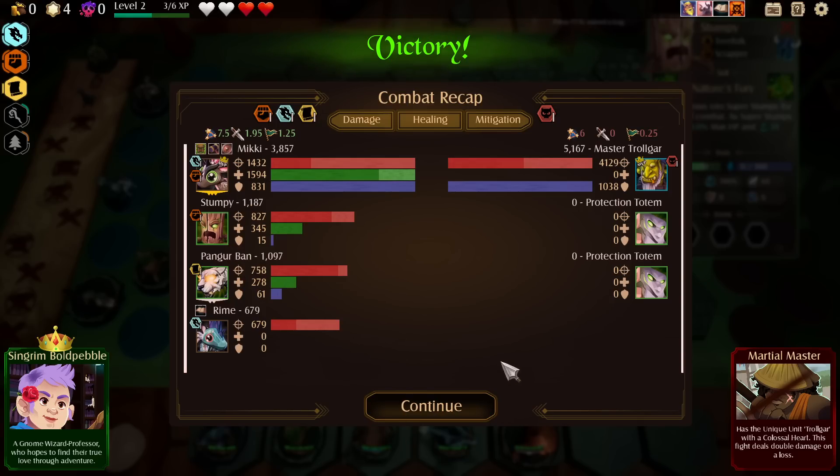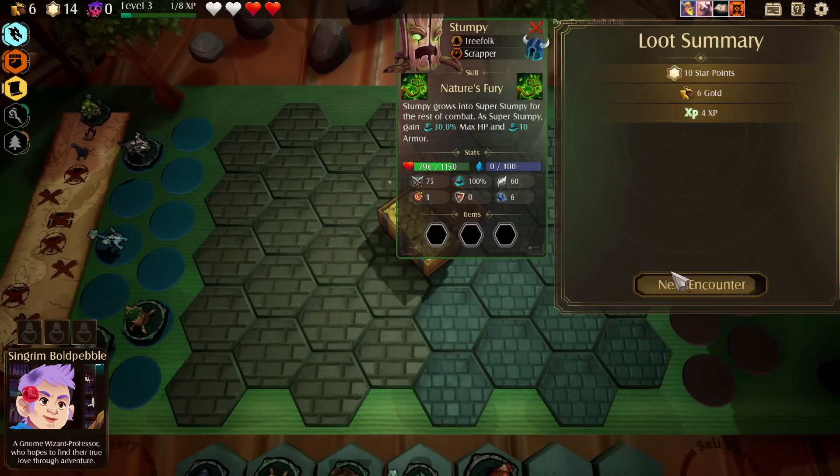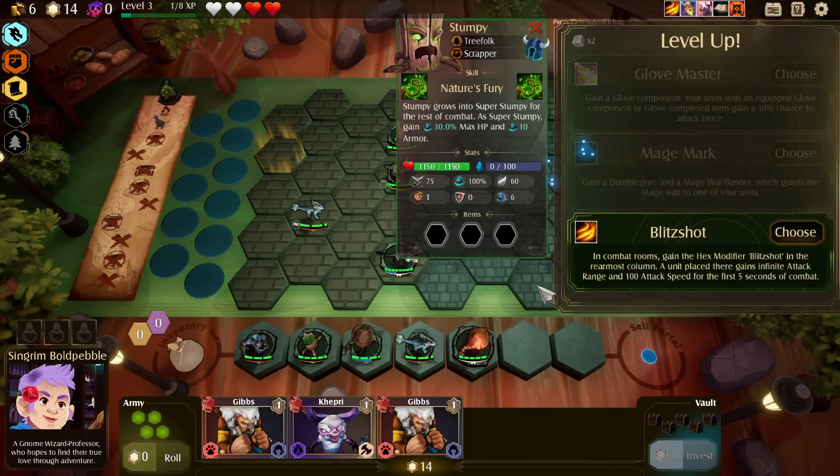If I could just get Rhyme to tier 2, for the love of God! It's just so tough to hyper-roll. Gain a glove component — units equipped with a glove have a 10% chance to attack twice. Or gain a Dumble Gore and a Mage War Banner which grants the Mage trait to one of your choice. Or in combat rooms gain Blitz Shot: in the rearmost column, a unit placed here gains infinite attack range and 100 attack speed for the first five seconds of combat — that sounds really good. I'll go for Blitz Shot; it's the most reliable.